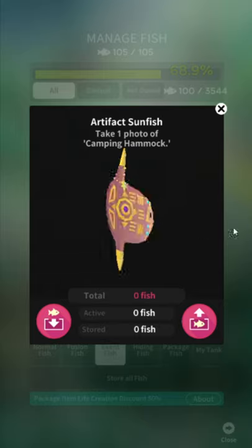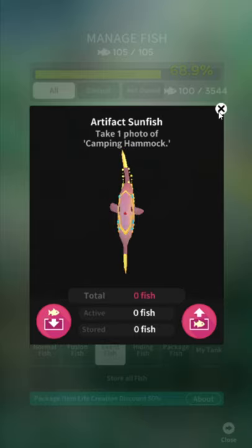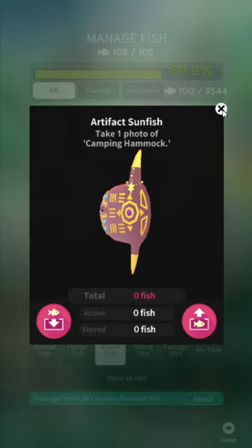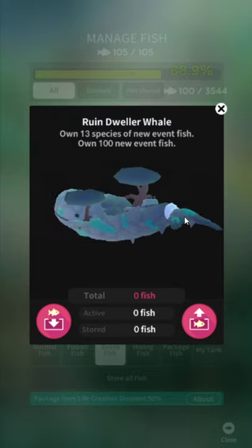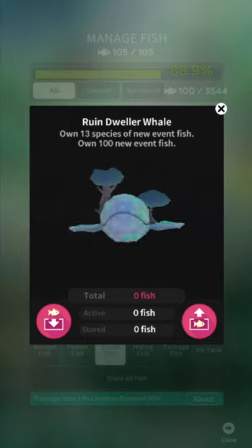Loved streaming that game, by the way — we're gonna play some more Yumi Nikki at some point. Take one photo of camping hammock — which, again, that's an expand item. I don't know why they don't call things expand items consistently, but that's because they need to hire a translator.